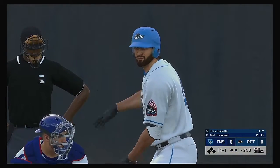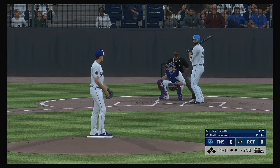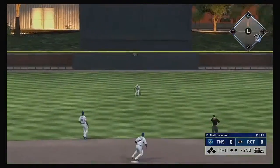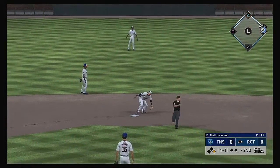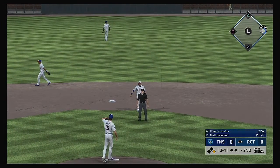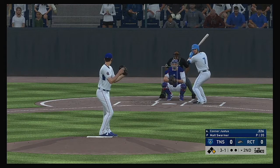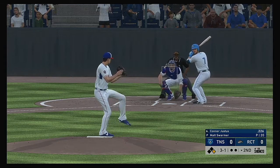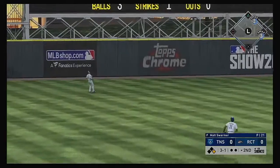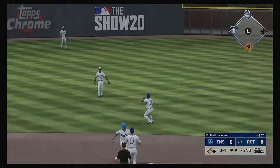Stepping into the box: Joey Curletta, who took an 0-for-4 in the victory last night. Now to the plate: Connor Justice — high in the air and deep to left center, a ball that's carrying — and just short of a home run. This ball's off the wall.